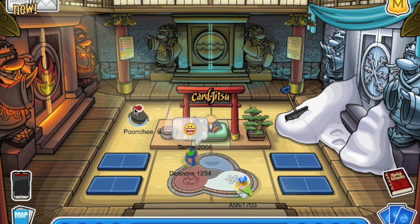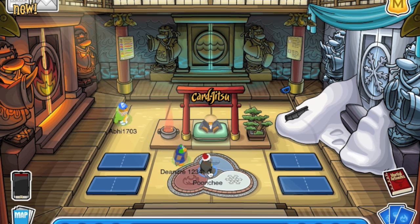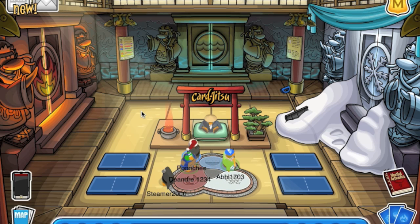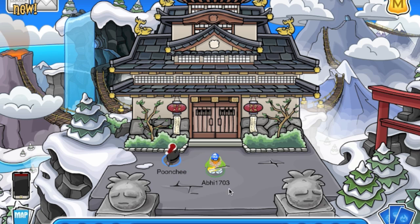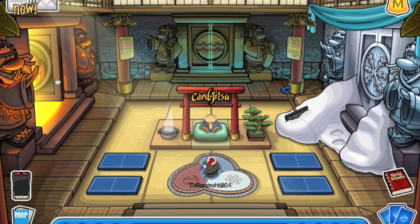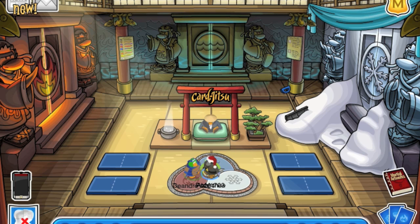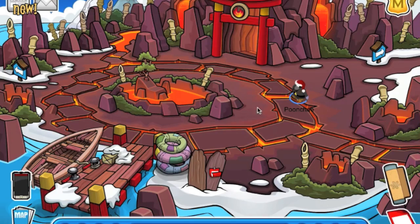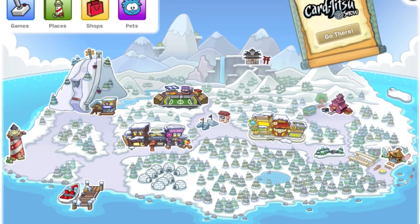That is going to be the video for Karjutsu Snow. I really like this party - on the Poonji scale I'd give it an 8. I kind of miss the ninja hideout and think they should've kept it maybe, but I really like the new designs with the dojo - it looks very ninja-ish. I really like what they've done with the party, the music, and the free items. Although they should've decorated the iceberg maybe.